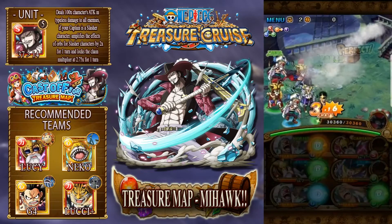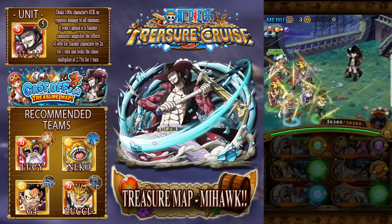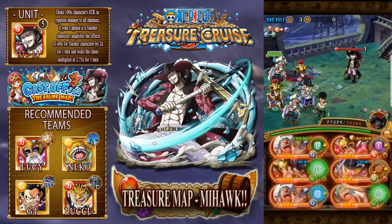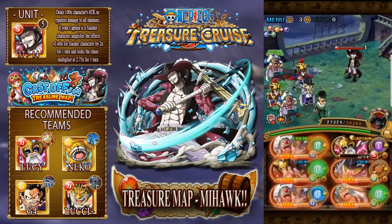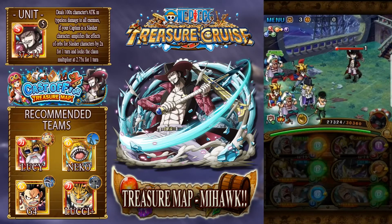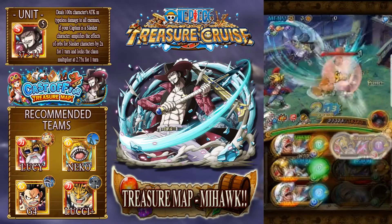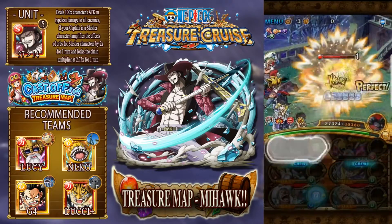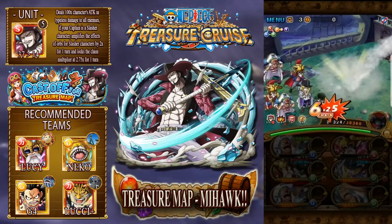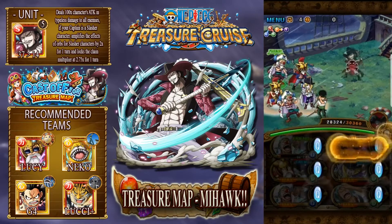And finish these guys off. There we go - now we're just moving on to Mihawk. So this is Mihawk on stage four. He will do a preemptive damage, and I use a Lucy Special and a Buggy Special to lower defense, because at this point his defense is actually quite substantial. And then I just attack in the right order.